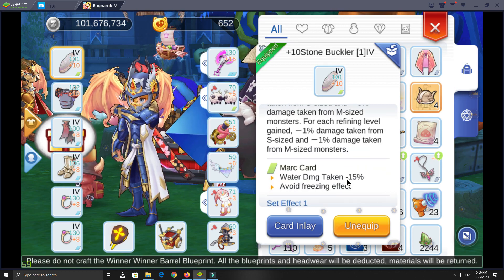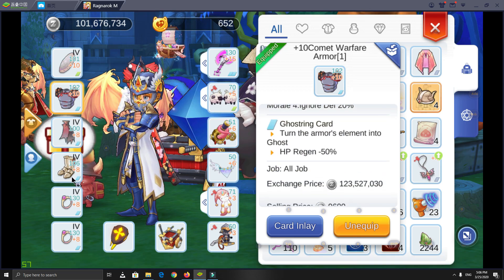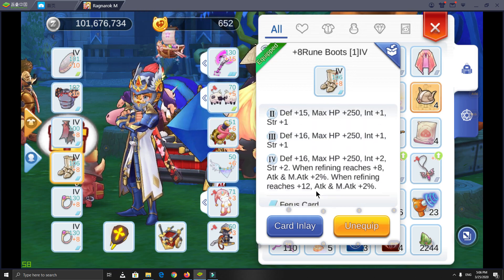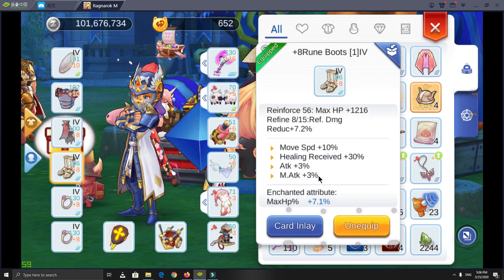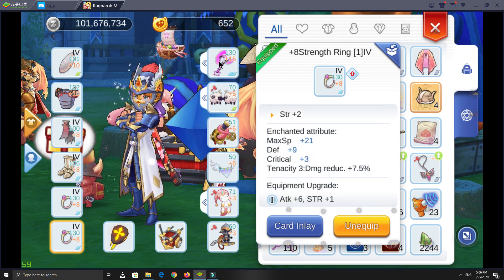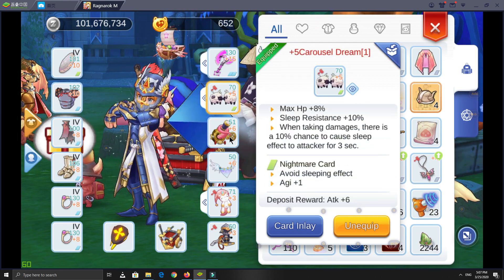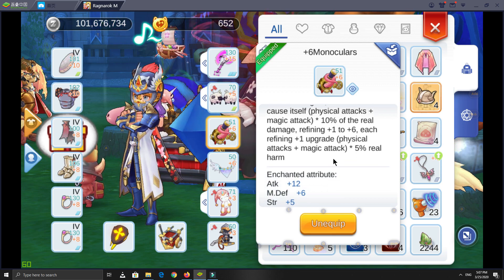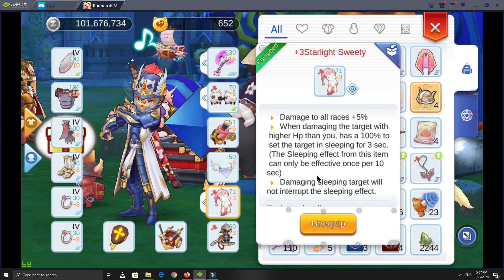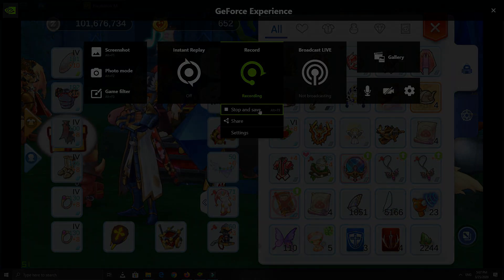Let's see the equipment I have now. For offhand I use Stone Buckler and Static Shield. For weapon I use Avalanche +15 with SB3 Mora enchant. For armor I use Comet Armor with Morale 4 Mora enchant. For cape I use Ancient Cape with stun and HP enchant. For shoes I use Rune Boots with stun and HP enchant. Please ignore accessories for now — I'm still looking for a STR ring with SB3 or SB4 Mora enchant, it's quite hard to get. For headgear I use Carousel Headgear for sleep resistance and sleep status. For mask I use Monoculars — good to boost raw damage. For tail I use King Arthur for its damage to demi-humans.